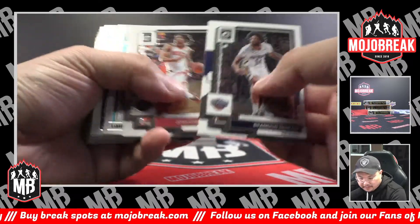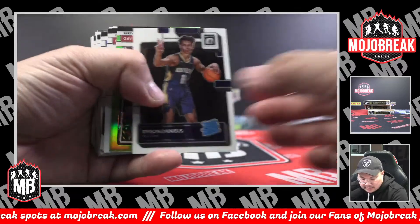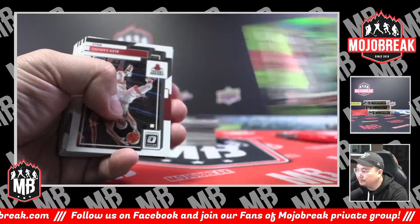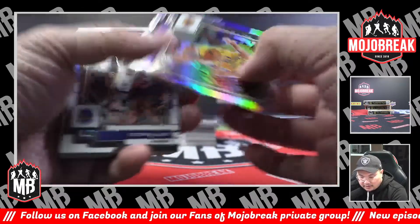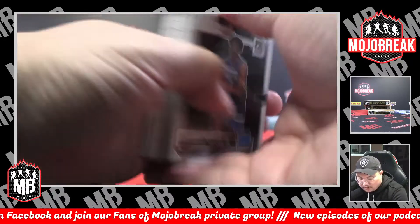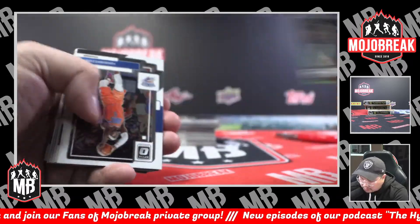Box number three. Elite Dominators LaMelo. Marcus Smart. Dyson Daniels. Dame Lillard — neon green for the Blazers, 6 out of 149 neon green, Dame for Portland. That was Caruso. Silver Hollow Austin Reeves, Lakers. Steph Curry base, rated rookie Wendell Moore. Silver Steph Curry. Trey Young — left side Warriors will get that insert.